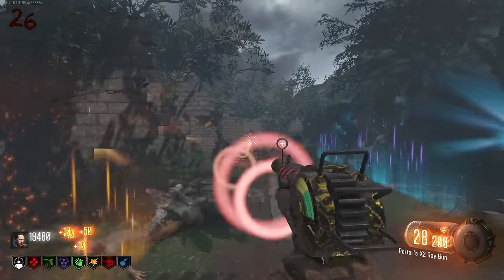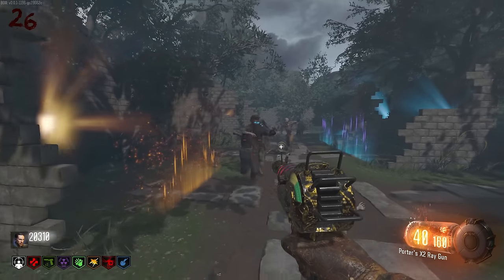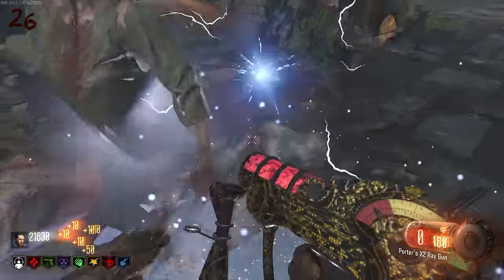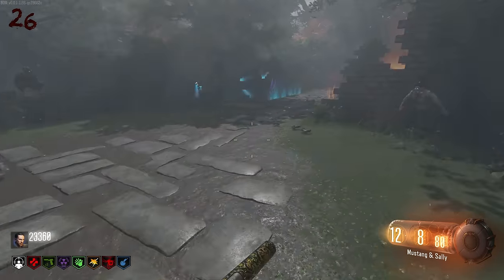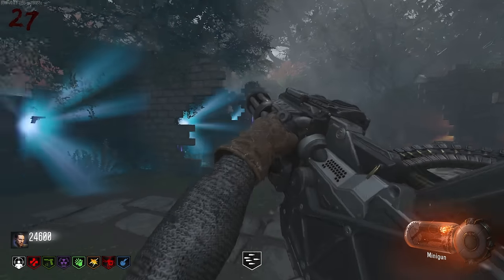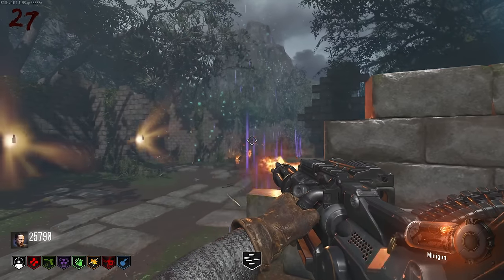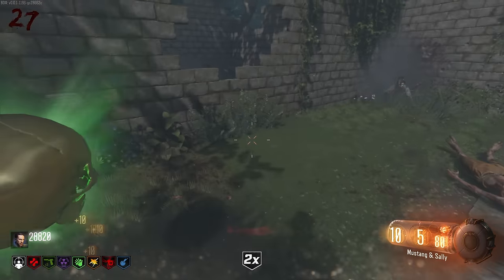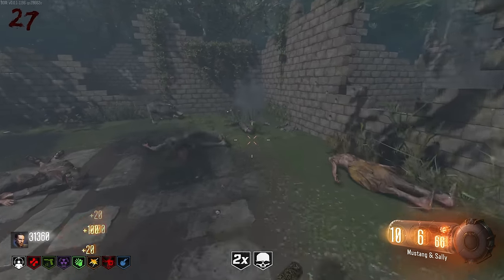The Ray Gun in BO3 is so underwhelming - it is in BO1 and BO2 as well, but at least you get PhD Flopper. After round 25 it just becomes pretty useless. I think when we get to round 30 we'll call it there. Let's get the death machine. I could just sit here - I don't even have to move my mouse. I'm literally just holding down left mouse and running into them. Quite hilarious. We got an insta-kill - since you can spam it really fast it doesn't matter anyway. AOE plus insta-kill, very nice. AOE means area of effect if you were curious - I know it from playing MOBAs like League of Legends.